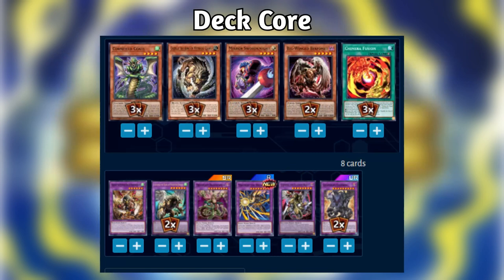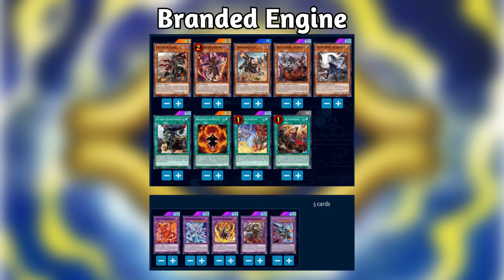Branded saw play as an engine in the Chimera Fusion strategy. Adding a Mirrorjade to the end board is a nice bonus, but the primary purpose of Branded Fusion in the strategy is to summon Rindbrumm by using Albaz and Gazelle as material — since Gazelle was sent to the graveyard as fusion material, you can use its effect to search a Mirror Sword Knight and continue your Chimera Fusion plays. In the TCG, the Branded engine ranged from something as small as 3 Branded Fusion and 1-2 Albaz, to something as robust as 3 Branded Opening, 1-2 Aluber, 1 Sprigguns Kit, 1 Branded in White, 3 Branded Fusion, 1-2 Albaz, and maybe 1 Quem. There was even a 60-card all-gas no-brakes Branded Chimera Fusion hybrid that saw moderate success. Given the limits and semi-limits to Branded in Master Duel, I expect a more modest engine to be played if it's going to be played at all.